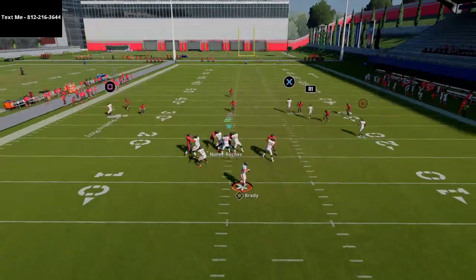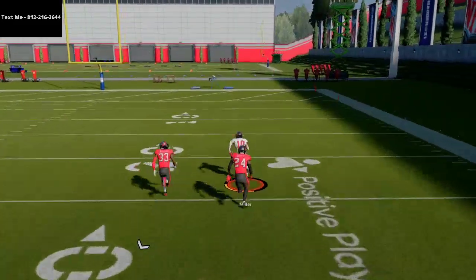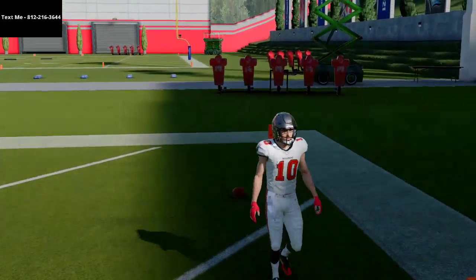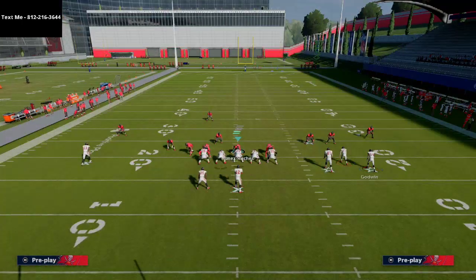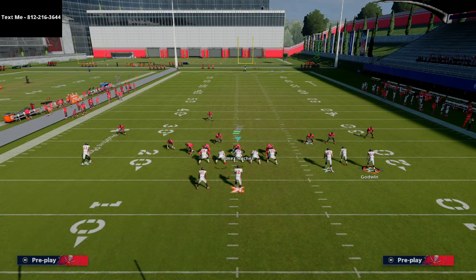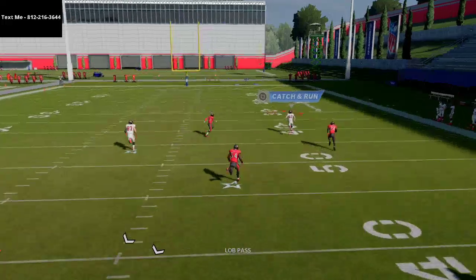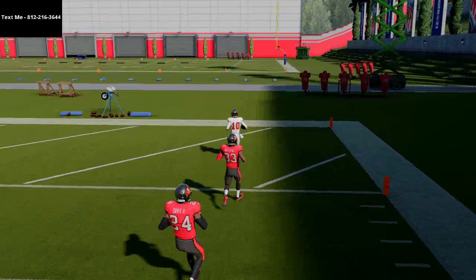What you'll notice is that the deep third, for a split second, is going to run with that C route, and it's going to allow Scotty Miller to get over the top of the defense. Most people are going to be playing some type of zone drop coverage against a formation like this, so most of the time they're not even going to press Scotty Miller. You can see he's gonna beat the defender by at least five yards over the top — a very easy read.